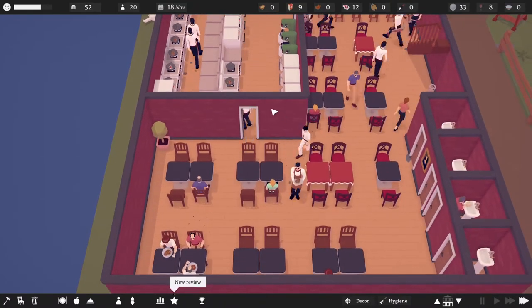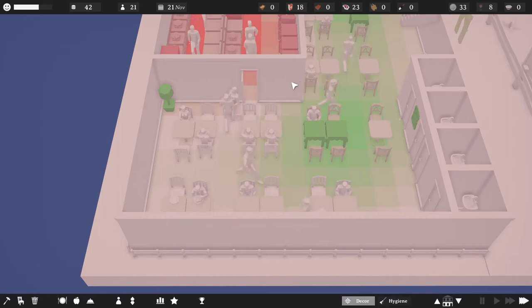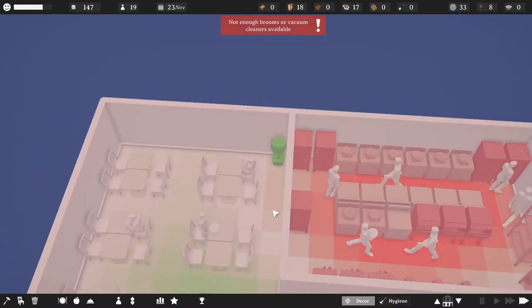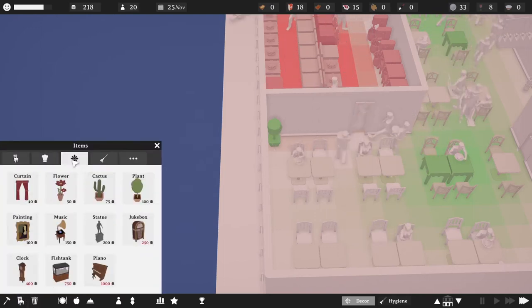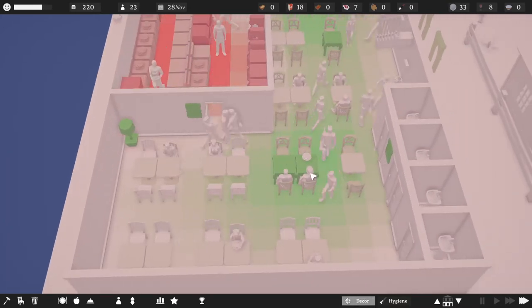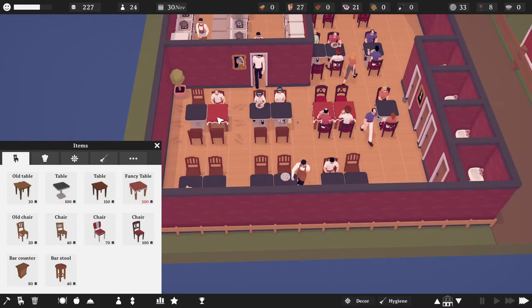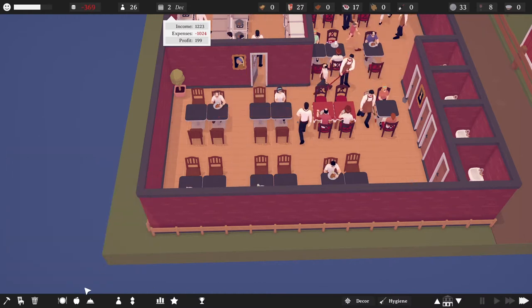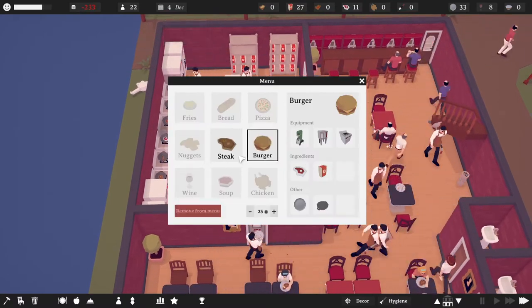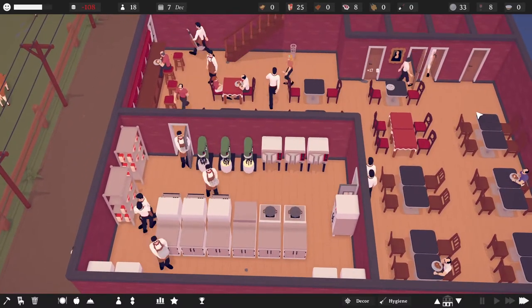Depending on what happens with burgers we might need to expand the kitchen down into this area and then move everything upstairs, but for the time being we'll go with this. Decor is not horrible, except it bothers me a little that the kitchen bleeds over. We added a nice picture here - that's slightly better. These tables are really good though, they're 300 coins each. We got bread in - let's add burgers to the menu. I'll leave burgers at 25, and we dropped steak three coins.